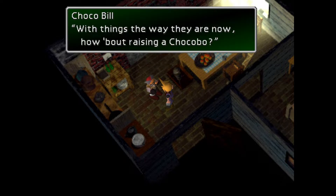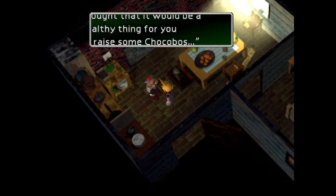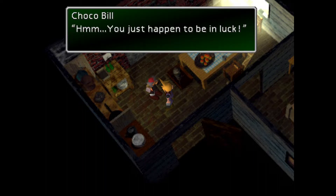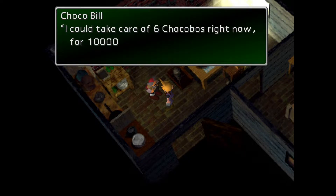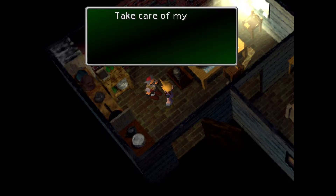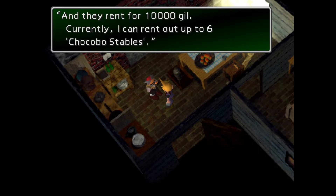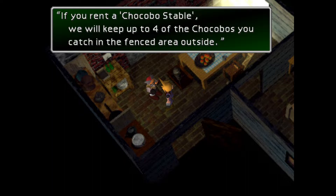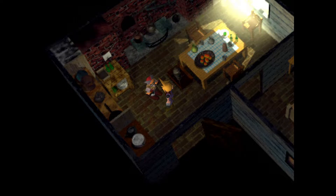First thing we're going to do is stop by the farm here and talk to Chocobo Bill, and find out what we're going to do. He says: 'How about raising a Chocobo? I'm not trying to persuade you for money, it's just because of the way things are in the world. I thought it would be a healthy thing for you to raise some Chocobos. It just happens that we aren't taking care of any Chocobos for anyone else, so I can take care of 6 Chocobos right now for 10,000 gil per Chocobo. How about it?' You fucking got it. Take care of my Chocobos!